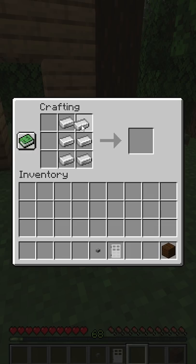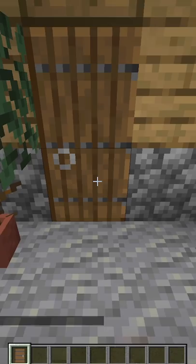If you're trying to defend your local village, then the doors are the first thing you gotta watch. But if you're not looking to spend all the materials on ironclad doors to protect them, then don't worry, there's a way simpler option.